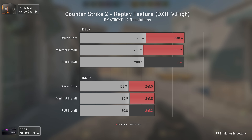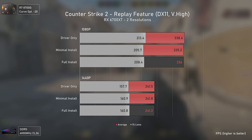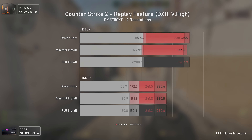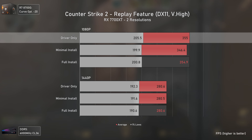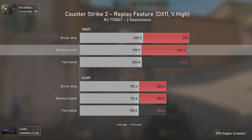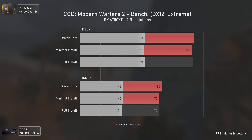Since driver only seems to perform better mostly in CPU-bound situations, Counter-Strike 2 is tested next. Even here the difference is barely noticeable even at 1080p and over 300 average FPS. With the RX 7700 XT, there were more variations at 1080p with driver only delivering higher 1% lows, and minimal installation being the worst performer - but the 10 FPS average difference is only a two percent difference.